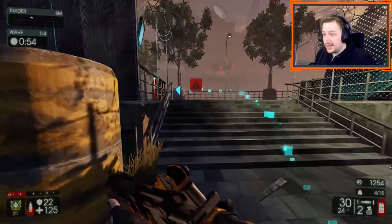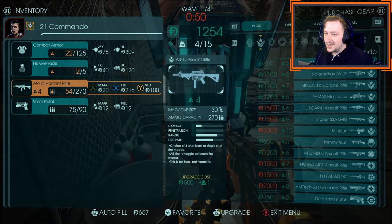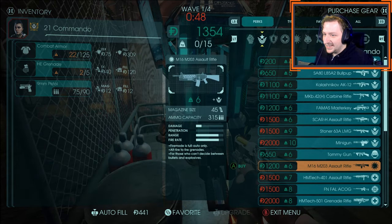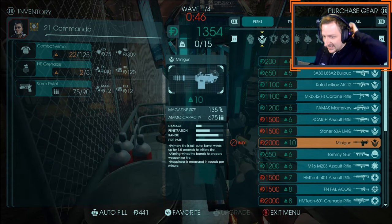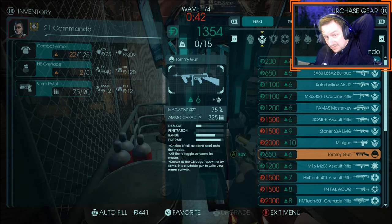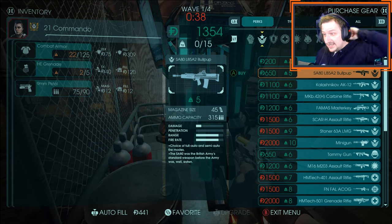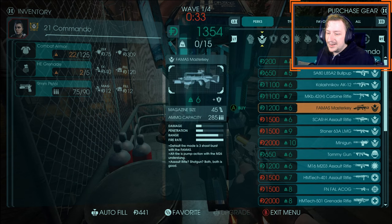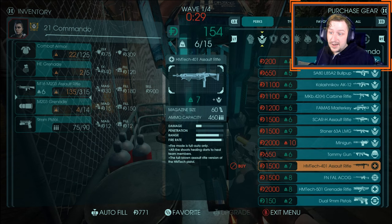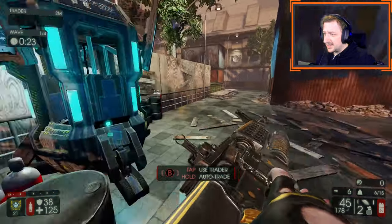Wave one is down and we now have enough to get a weapon. The problem with Commando is they have a really awful tier one weapon and their tier two options aren't way great either. I usually go with the Tommy Gun just because you get more bullets out of it. The Bullpup is also a pretty decent option — it scales better so if you plan on keeping it longer, Bullpup is probably the way to go. But if you do have the money, I'm going to go right for the M16.